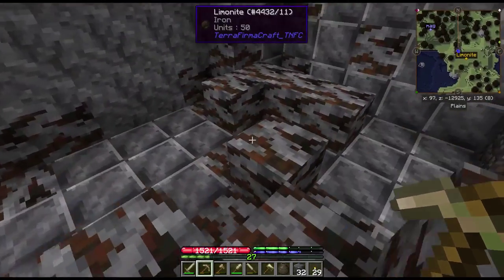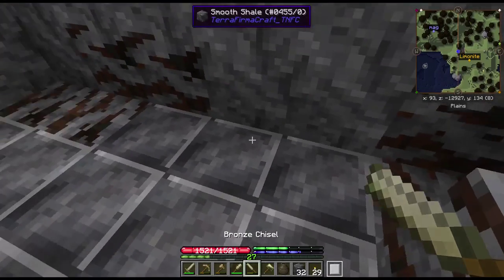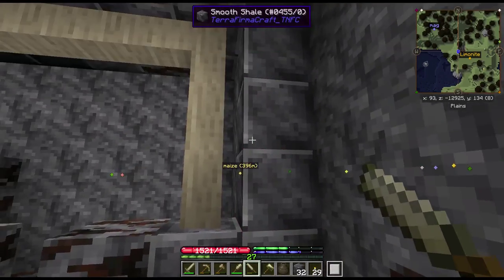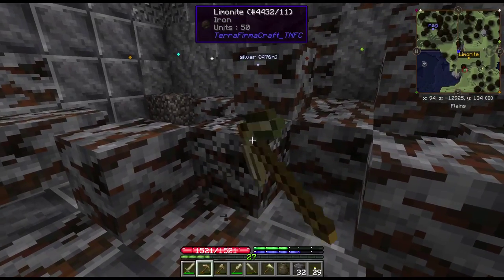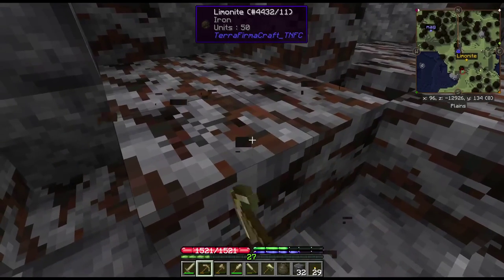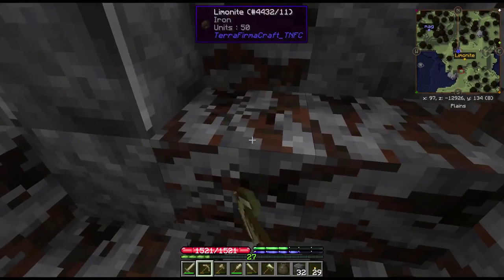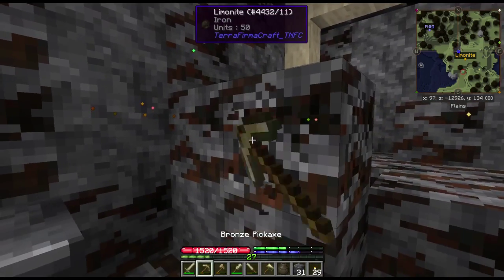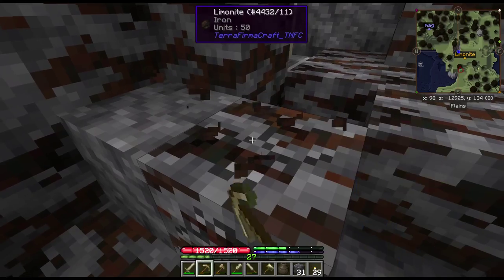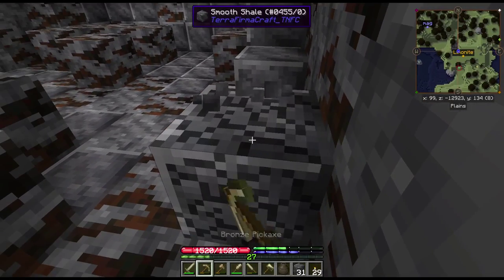It's not beautiful, it's kind of brown and icky, but I thought I would just show you guys what we've got down here. I've already got a stack and 12 more smooth shale, so I'm just chiseling away and grabbing all the smooth shale. I've left the limonite for the most part, but I think I'm going to go ahead and grab some more. We do have some back in base already, but a little more won't be bad. As I recall, it takes quite a bit of ore to make enough iron to do anything with - the units are doubled, and I'm trying to remember if that was iron or steel.